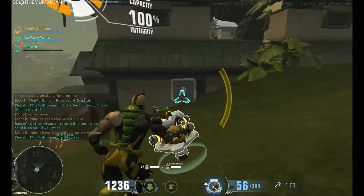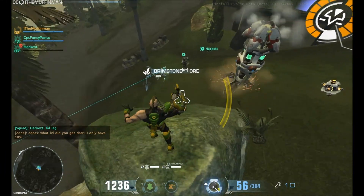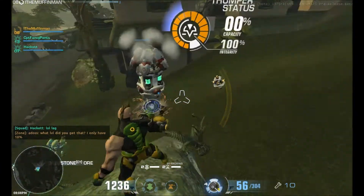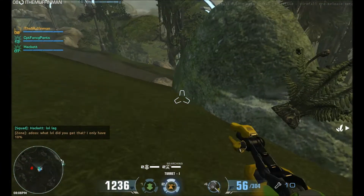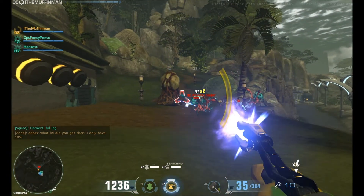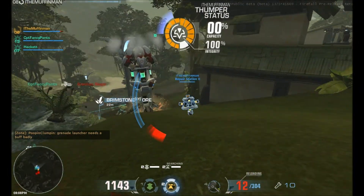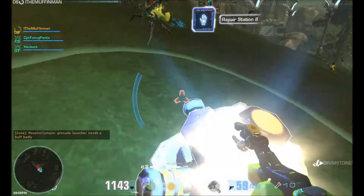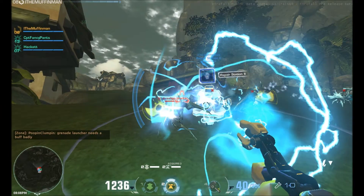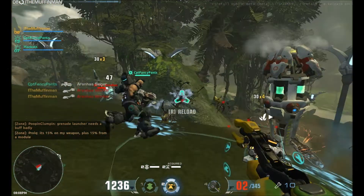Okay, let's talk about the engineer. As an engineer, you're the primary support class, so all you do is heal and defend your team. The primary weapon is this energy blaster or repair gun. The main attack is how you repair your deployables, which is what you depend on as an engineer. You don't want them dying because it's a pain to get back up to the required level you want them at in the middle of a fight.